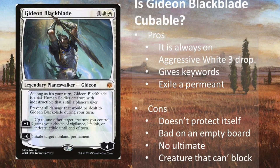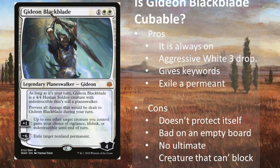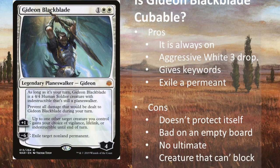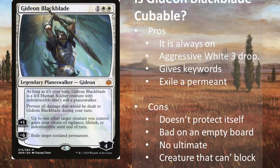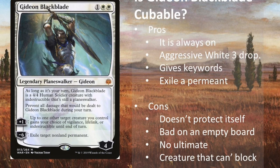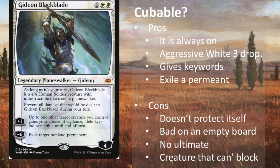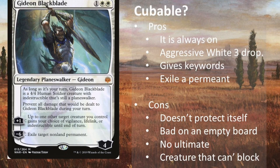There are several pros to Gideon right out the gate. Number one, Gideon cards have almost always ticked up to turn Gideon into a creature, but this Gideon is always turned on, which means you can use his abilities for other stuff other than just turning him into a creature. Furthermore, he is this really aggressive three-drop white creature courtesy of his static ability, and he can hand out awesome keywords to the other creatures on your side of the board — make them vigilant, make them lifelink. Vigilance is a super important one because it allows Gideon to have protection when you swing in; on your turn that other creature will still be up to protect Gideon on your opponent's turn.